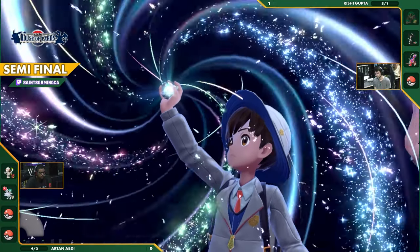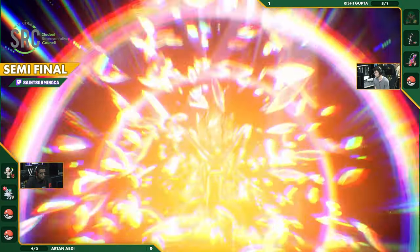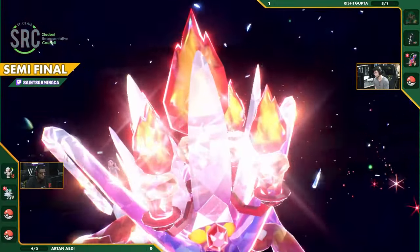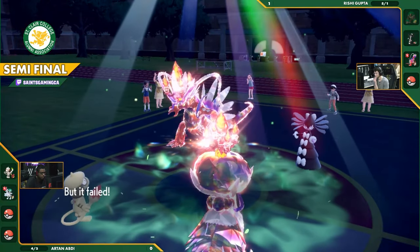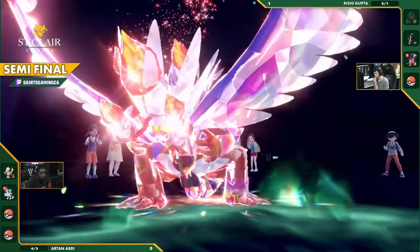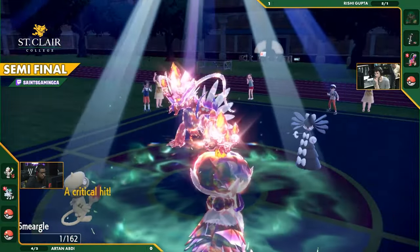Waste one of his turns if he goes for Trick Room, and then Taunt right again. You can just Tera onto your Coraidon so it resists the Glacial Lance. I figured out maybe that's just the play: Taunt, then Fire Tera on your Coraidon. I thought he was actually going to go for the Protect, but it looks like he's going pure offensive with the Glacial Lance. We did see the Dark Tera Gothitelle do a lot of damage last time — we're not seeing it this time.